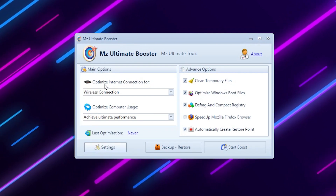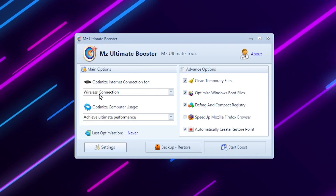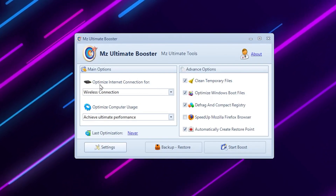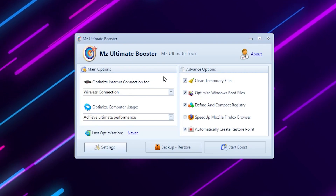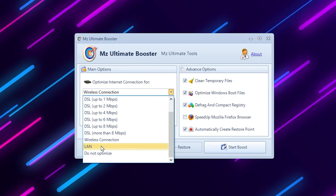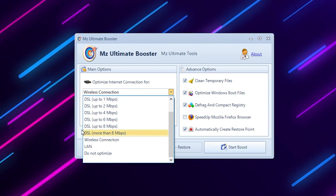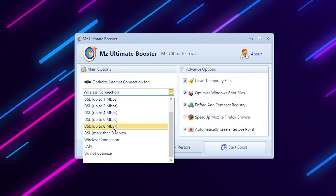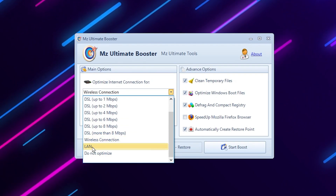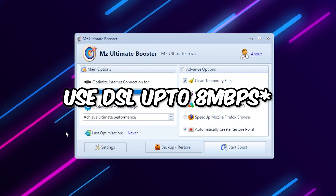Go to the Main option and find 'Optimize Network Connection for Internet' — this will help optimize your network and reduce ping. Open that dropdown and select according to your connection type: choose Wireless if you are on Wi-Fi, or LAN/Ethernet for a wired connection.